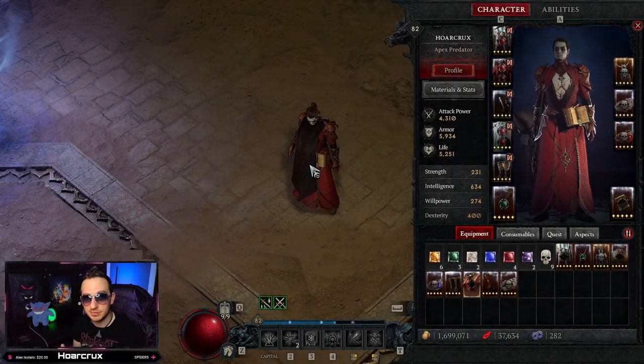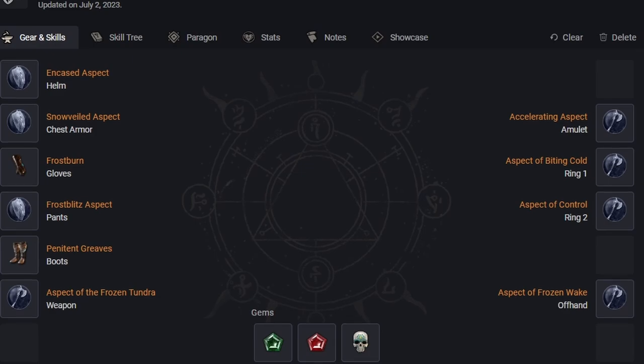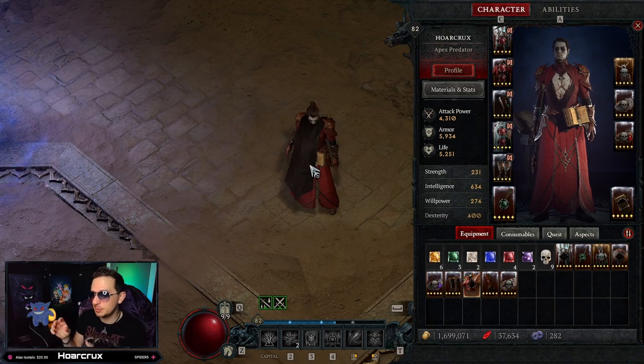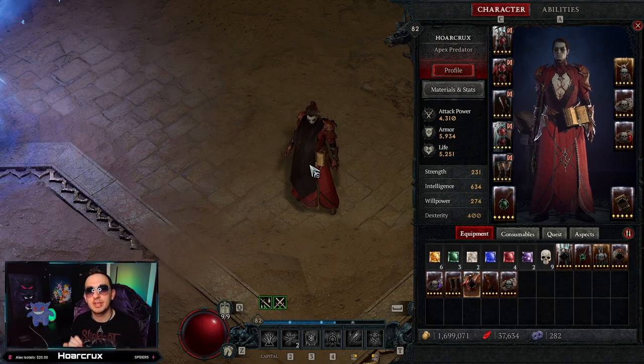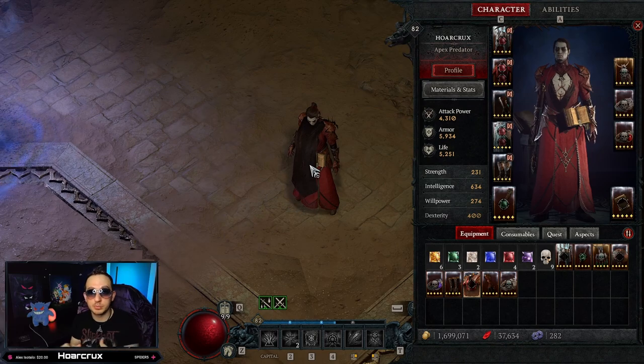The best part about the entire build is that your opponents spend more time CC'd and frozen than actually attacking you, just allowing you to wail on them constantly. This is a monster of a class when it comes to 1vXing. So without further ado guys, let's hop into the build video.